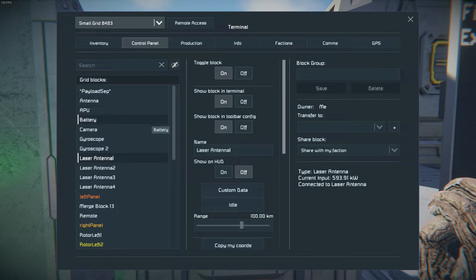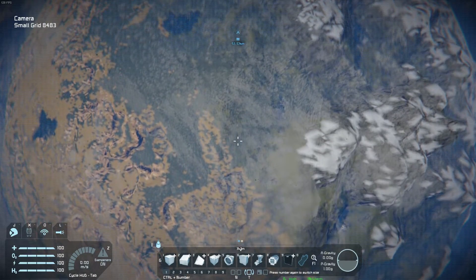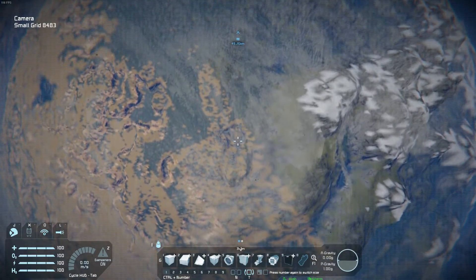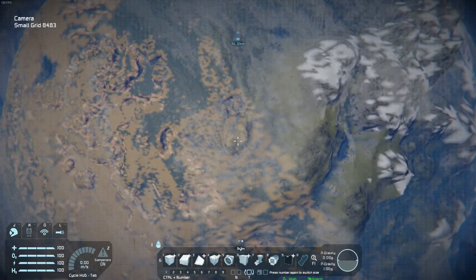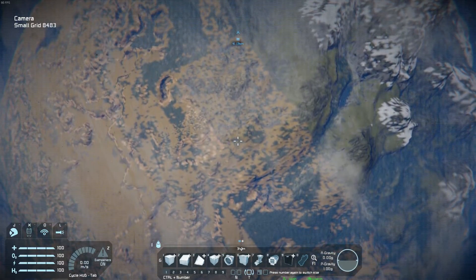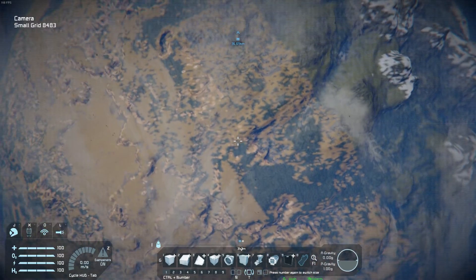Let's just see here — camera view, and there we have it: satellite view of the world. Now, the satellite was kind of an afterthought, so I didn't think about the placement of the laser antennas. I placed four in it, but having them on the side — especially the one in the direction of orbit — means that shortly after passing over the base, I will lose connection since we won't be able to pivot.